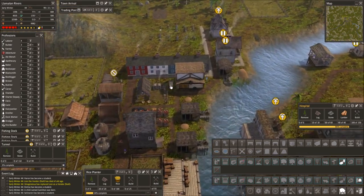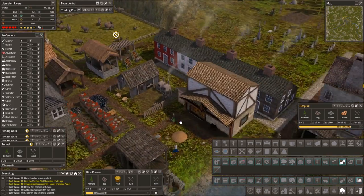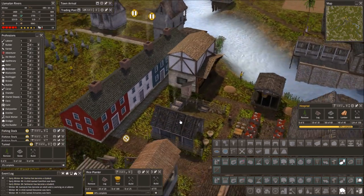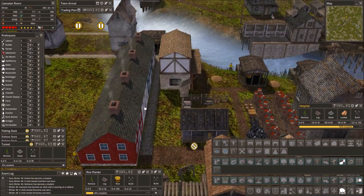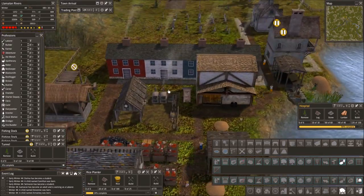We got our saltbox houses built and our little prairie. Kind of a little alleyway there — not the most interesting view on this side. Maybe I should have turned them the other way around, but never mind.